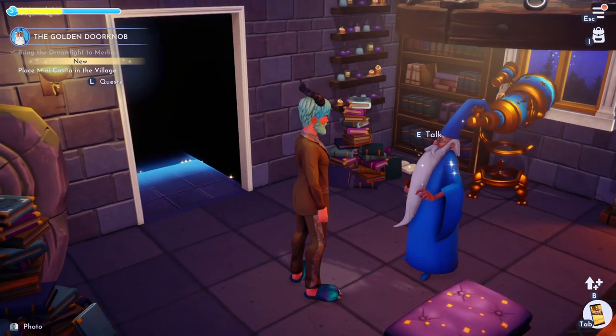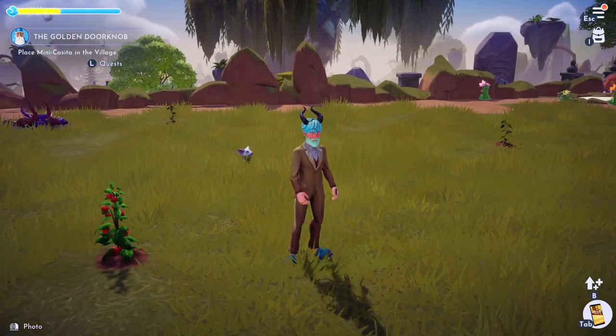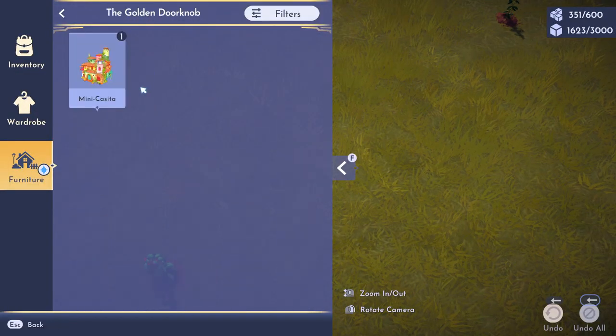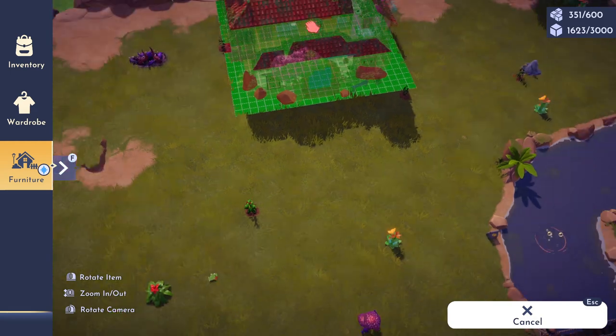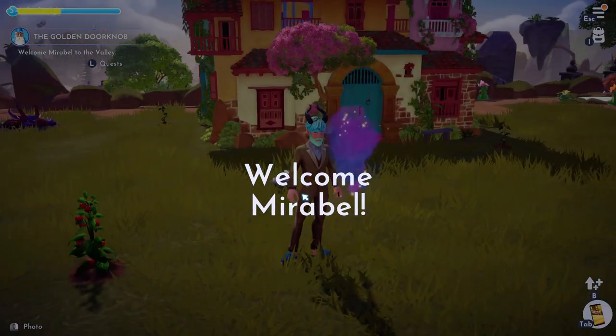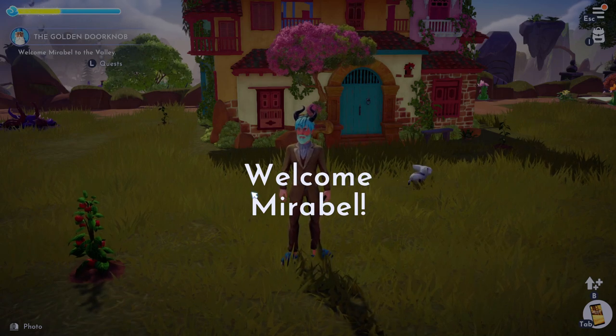Once you finish that, you just have to place the mini casita in the village. It says it's mini, but it's actually pretty big. Go into your inventory, your furniture tab, click on Merlin and then click on the mini casita. And look how amazing that looks. Welcome Mirabelle! That is how you get Mirabelle to your island.